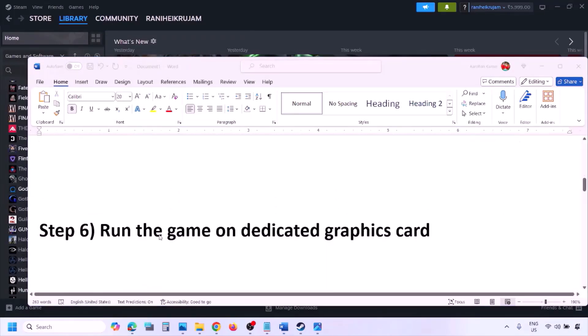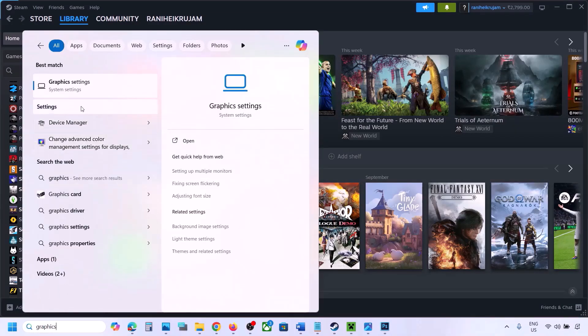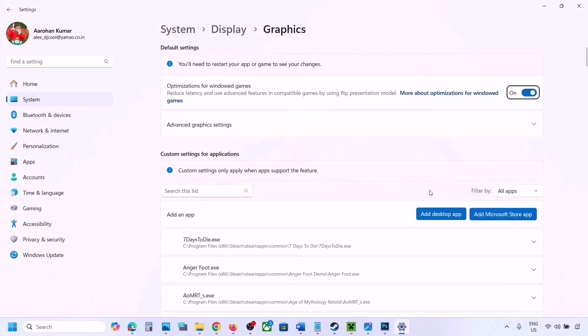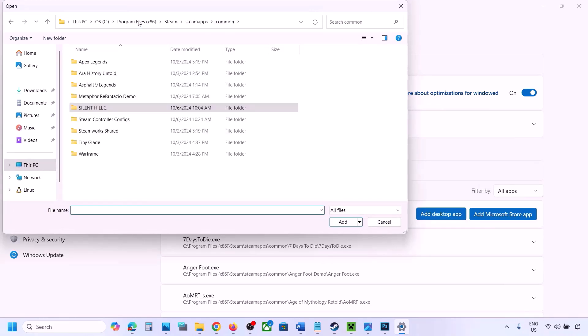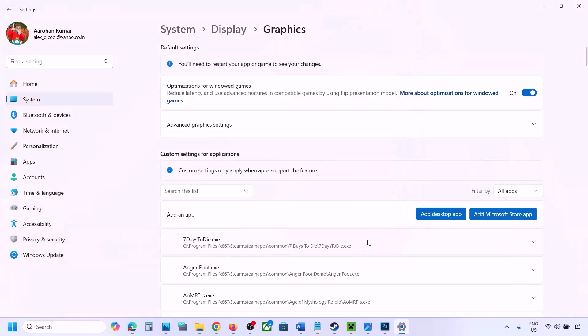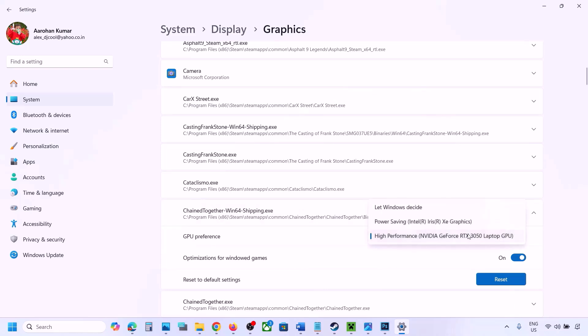The next step is to run the game on the dedicated graphics card. Type 'Graphics Settings' in the Windows search box and open it. Click 'Add Desktop App,' go to the game installation folder, select the game exe file. Once added, find the game in the list, click the down arrow, and select High Performance and your dedicated graphics card. Then launch the game and check.